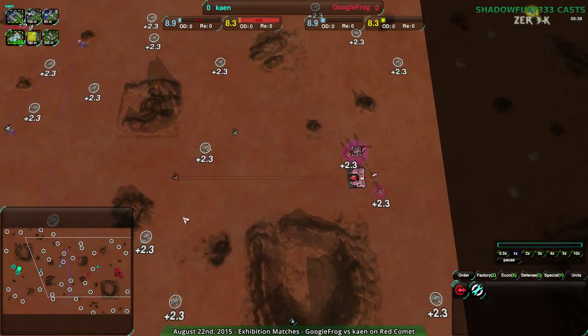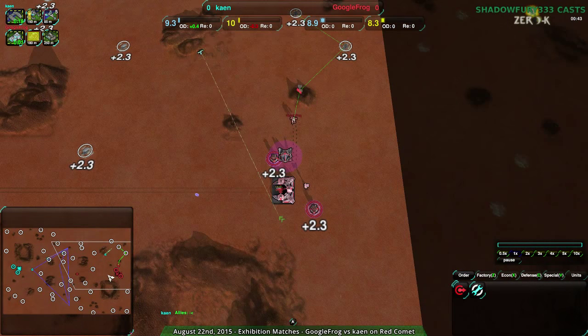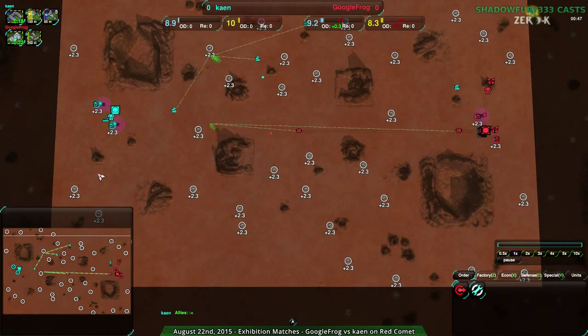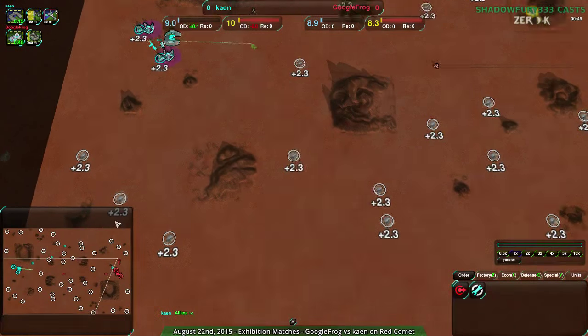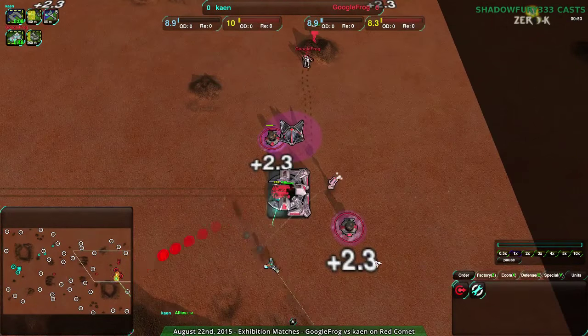Kane came in with the early daggers, just to scout out and see what's going on. Early Kodachi from Google Frog, because why not? Both players going for the center start, going very quick — when going for the corner starts, they both want to try to go somewhat aggressive and also have that as a section to go to mid-game, as Google Frog is doing right now.